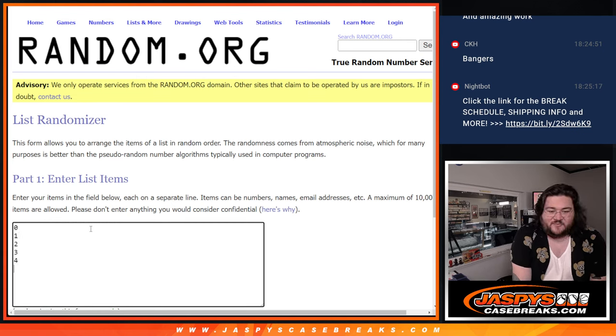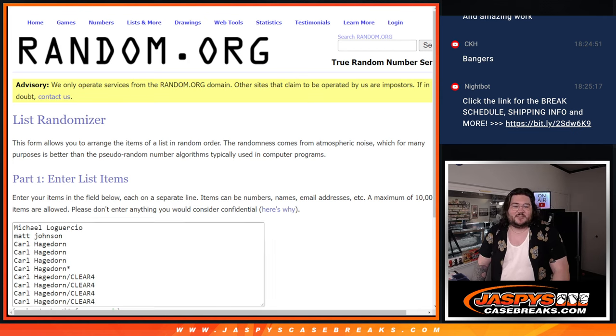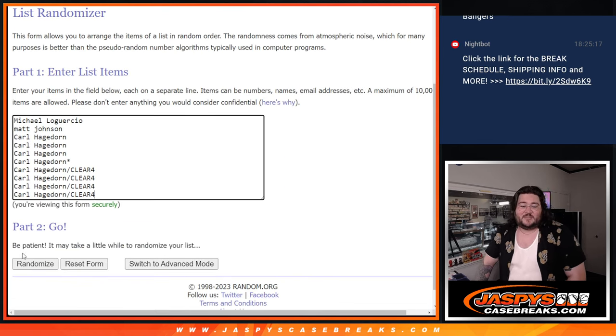Let's go to spots 0 through 9, R&B style, 10 spots, 10 digits. Let's roll and randomize. Good luck — 6 and 5, 11 times. Let's do it.